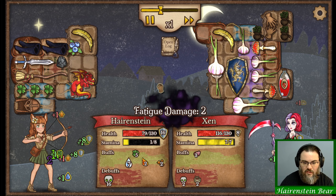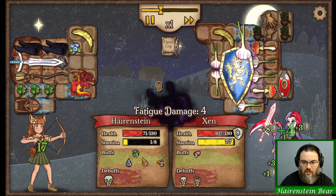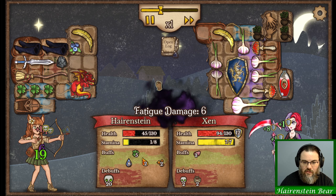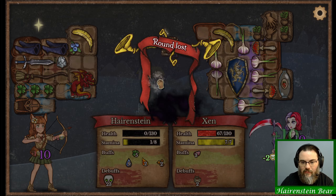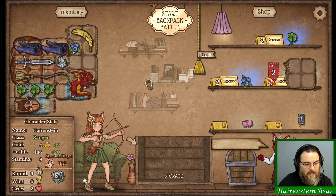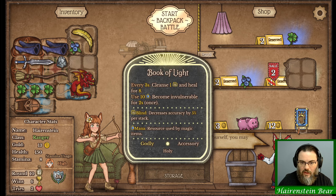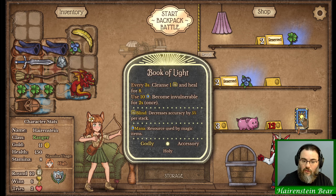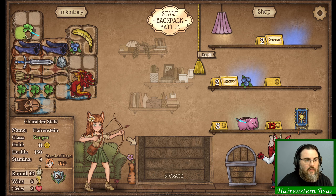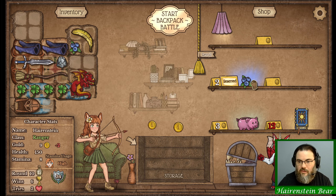We've got lots of poison on us now, that kind of sucks. We don't have the healing to support all this poison. Down to two hearts. So Book of Light is definitely holy - I mean, it's not actually called the Holy Book of Light, but alright.